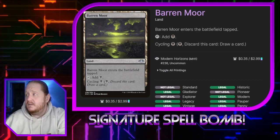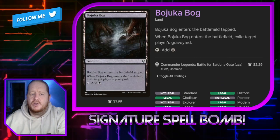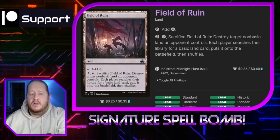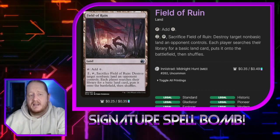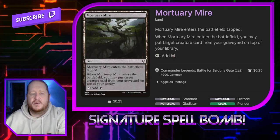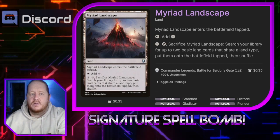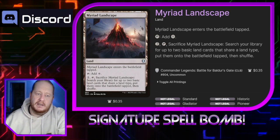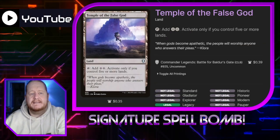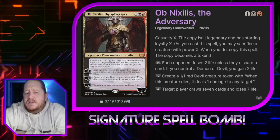Finally let's get into the lands. We have Baron Moor — we can sacrifice it to draw a card, it's just hidden draw in our mana base. Bloodfell Caves for fixing. Bojuka Bog for opponent's graveyard hate. Command Tower for fixing. Exotic Orchard. Field of Ruin will let us destroy problematic lands and go get a basic land, and will also let us mana fix. Forgotten Cave is hidden draw in our mana base. Mortuary Mire lets us put a creature card from our graveyard on top of our library. Mountains. Myriad Landscape to fetch either 2 Swamps or 2 Mountains. Snow-Covered Swamps — you can run regular Swamps, this is just what I'm running. Temple of the False God.